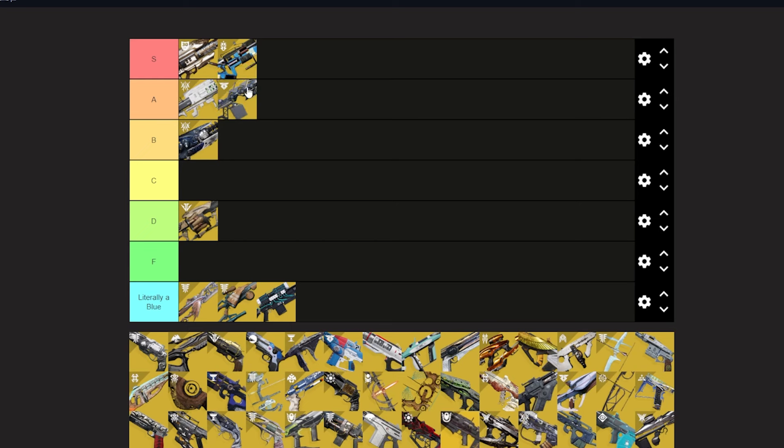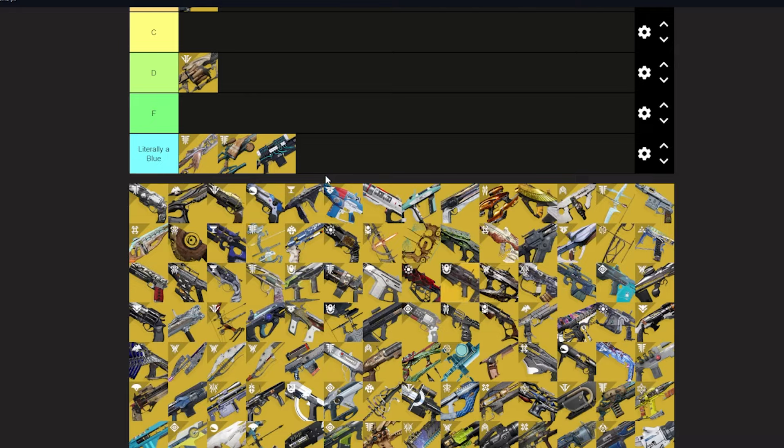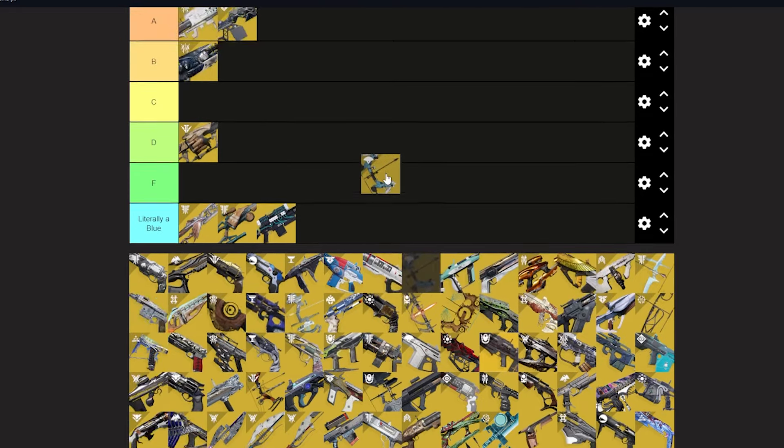Sleeper Simulant — A tier. I'm not the hugest fan of it, but I know it can put in some work depending on the boss. It does put in work, I'm just not a huge fan of it personally.